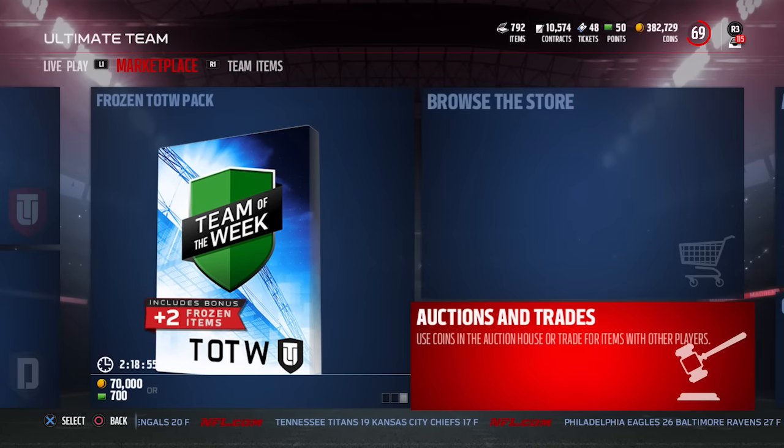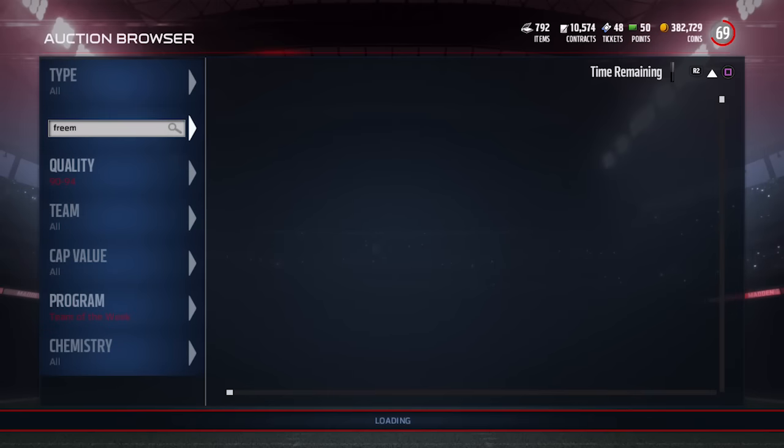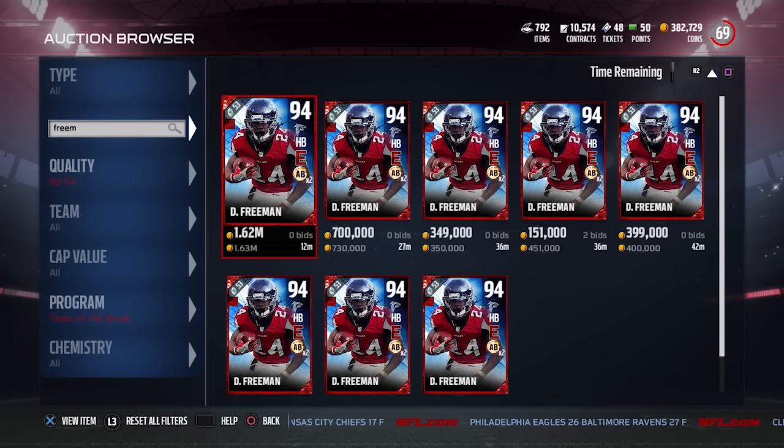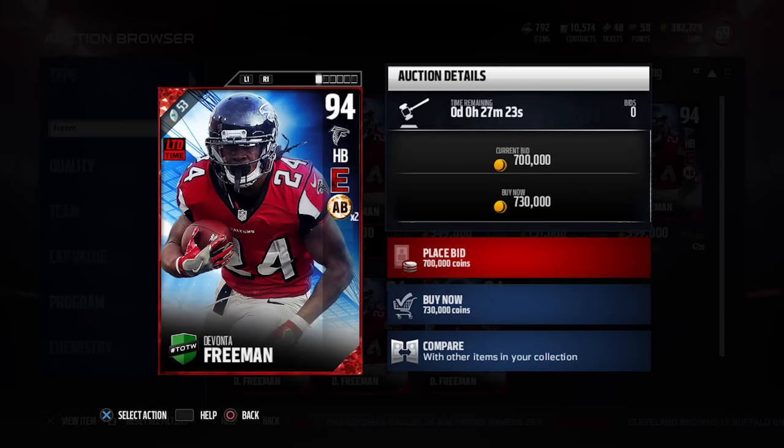Let's take a look at the players who received Team of the Week cards this week. The first is the Team of the Week limited edition player, and that is Devonta Freeman at 94 overall. This is instantly one of the best running backs in the game right now.